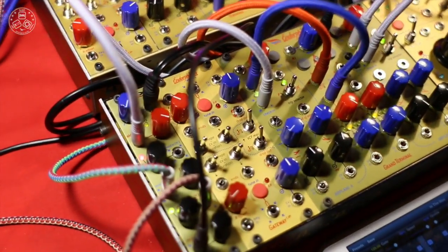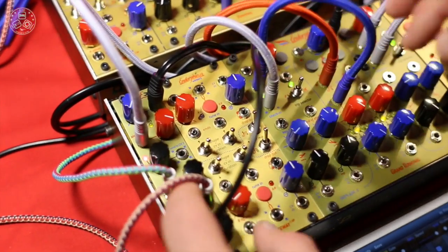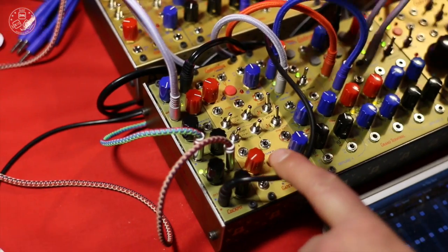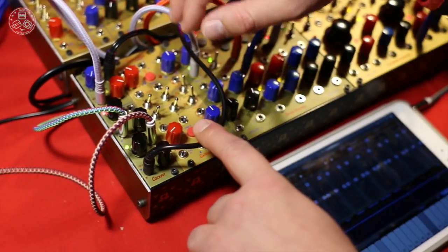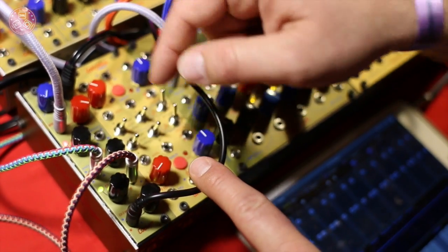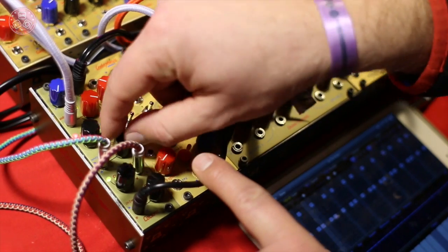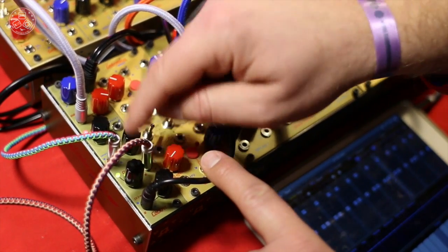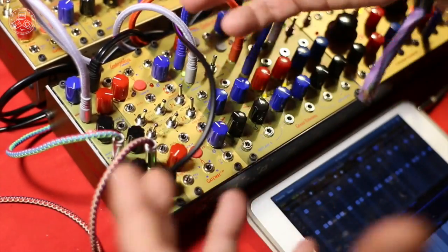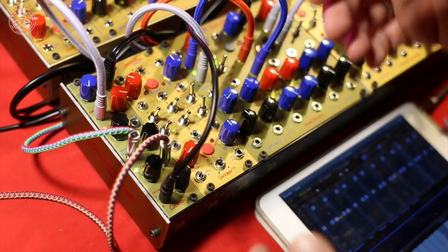Right here we have our new little mixer — it's called Cockpit. It's a four-channel stereo mixer with a few pretty cool features. The first feature is that by pressing the encoder you can mute or unmute the signal. When it's muted, you can turn it down and then unmute it and crank up the level again, which is very handy for live performance mixing.